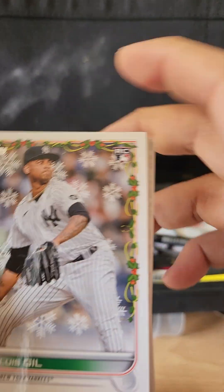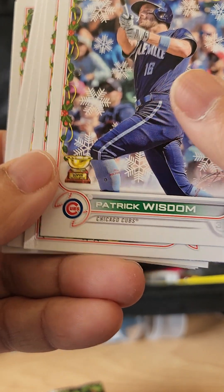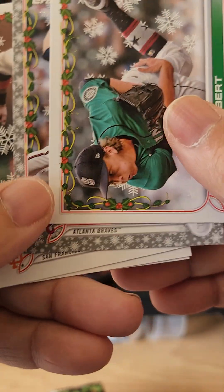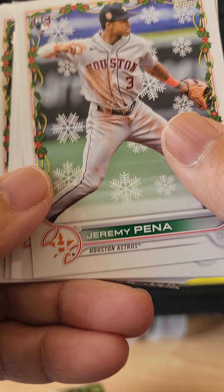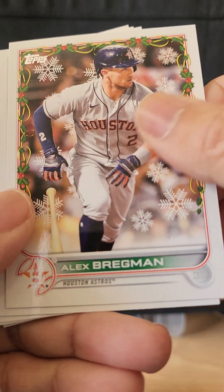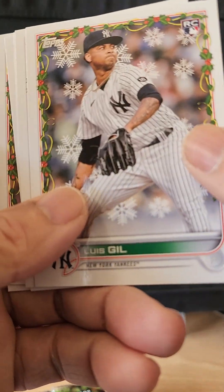Second pack: we have Luis Gil, Lorenzen, a Logan Gilbert from Seattle, a Bryce Elder, a Pena rookie card — very nice — an Alex Bregman, a Stott rookie card, and Rafi Devers. I think Rafi Devers signed a one-year contract.